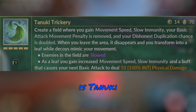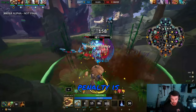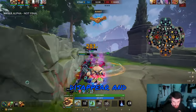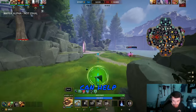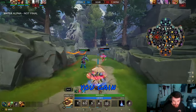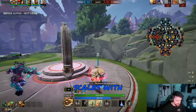Danzaburou's third ability is Tanuki Trickery. Danzaburou spawns a force around him, gaining movement speed, slow immunity, and the basic attack movement penalty is removed. Also, your chance of spawning your clones is doubled. When you leave the area, you'll disappear and transform into a leaf with a bunch of leaf decoys around you. This can help Danzaburou escape situations, but if you take any damage or auto-attack, you will turn back into Danzaburou. As the leaf, you gain increased movement speed, slow immunity, and a buff that causes your next basic attack to deal physical damage, which scales with intelligence.